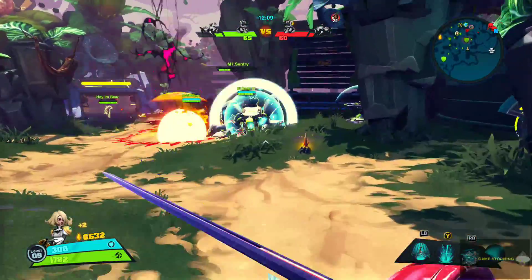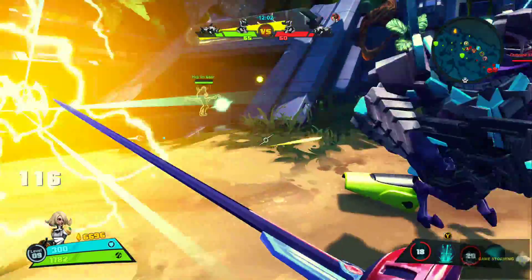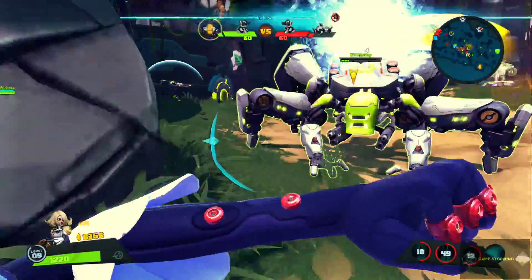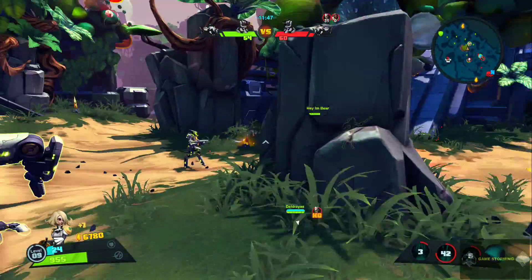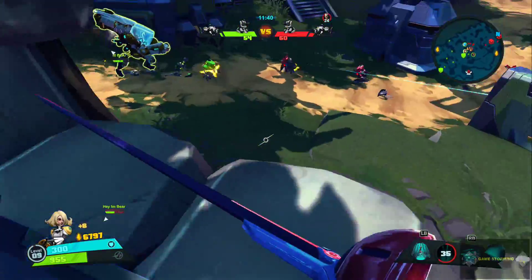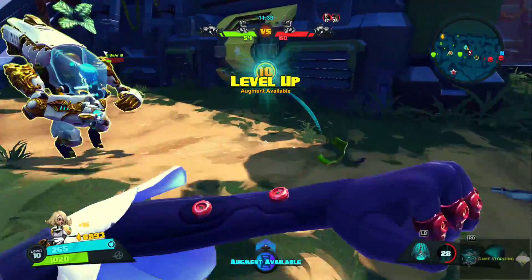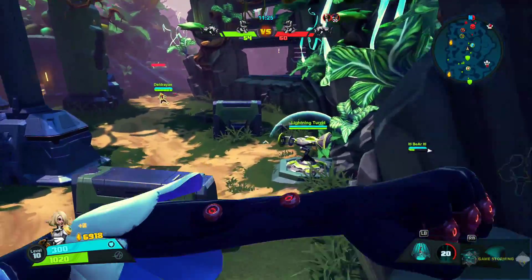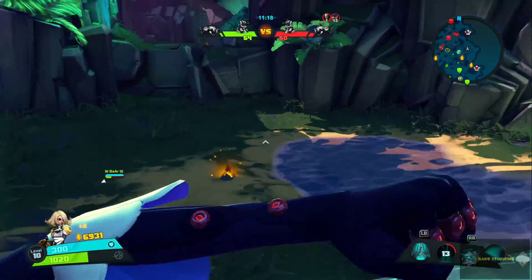They've got minions going — they're going to destroy our boss. There's Ärendi, we are ulting — we have to ult. I'm going to move and not worry about them. They are definitely going to destroy our boss. Marquis — I want Marquis. We are now level 10. We are increasing the area of effect of our ultimate, which is definitely the best thing to do because the AoE isn't very big and enemies have to be standing in it as it rains swords down on them.